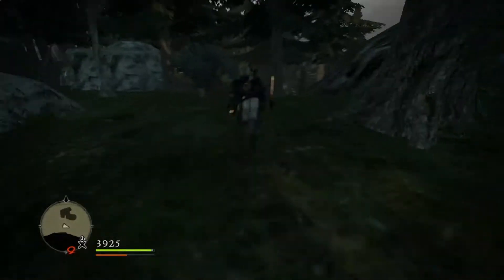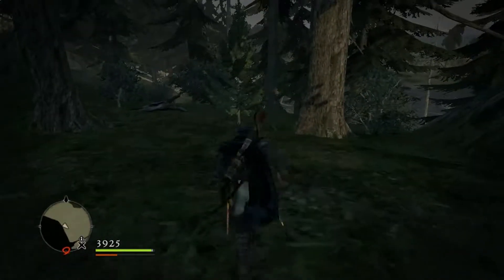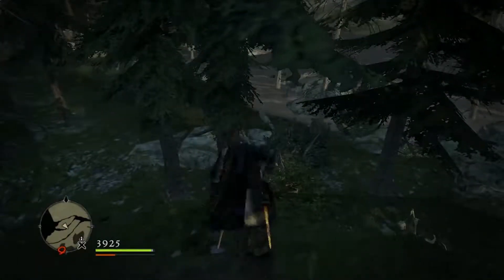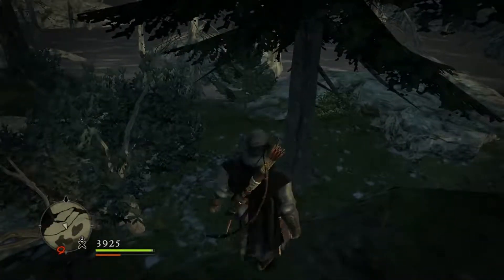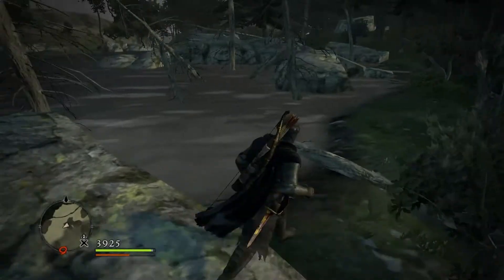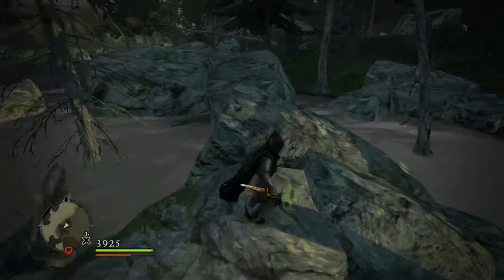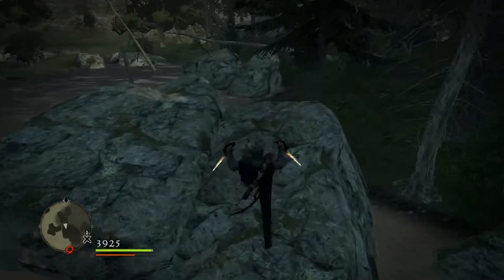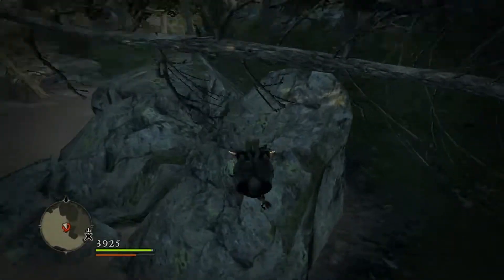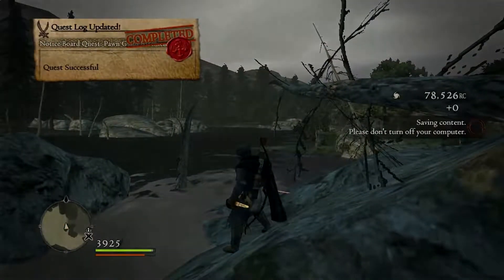This is the final Badge of Owls in this episode, which is Badge of Owls 44. It's quite near to the Shadow Fort area, within the forest area — you can check it out on the map. It's through this thick forest with some boulders in the way. It's on top of the boulders near the small river. Right here — yep, Badge of Owls 44! That's a beautiful view.